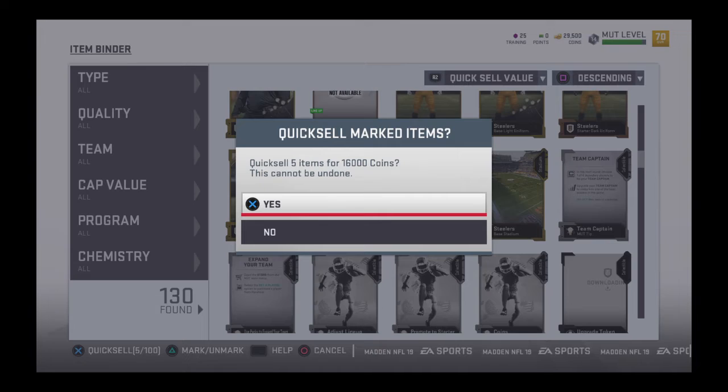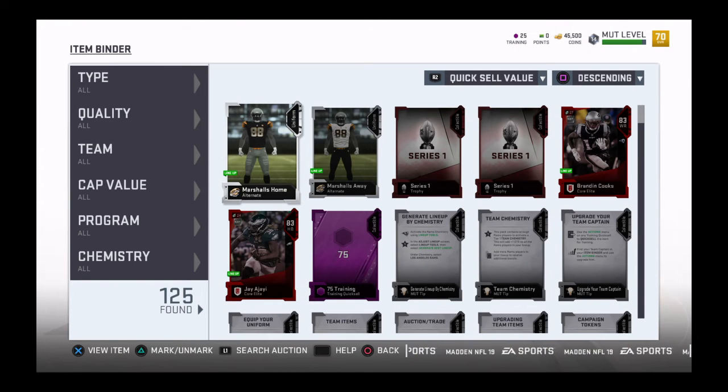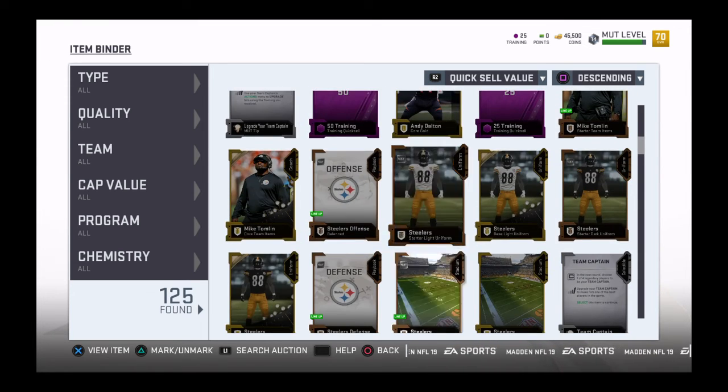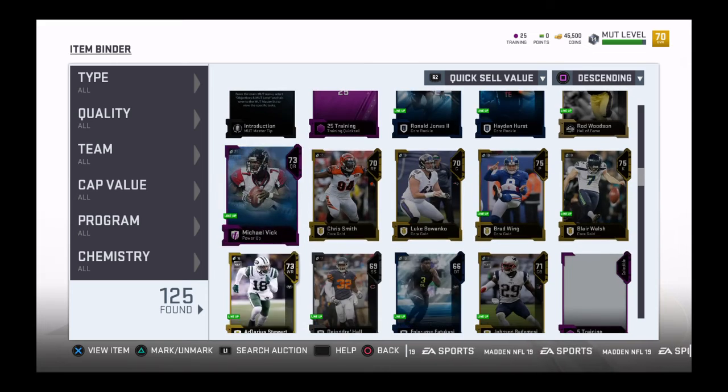Quick sell, and also doing Draft Champions will get you coins — that's how I got some of these. I got 45,000 coins and it took me 30 minutes, I'm not even hyping it. That's what you gotta do y'all, and that's basically it for this video. Peace.